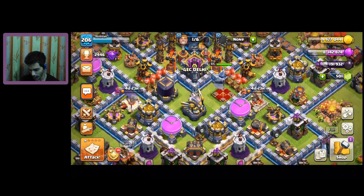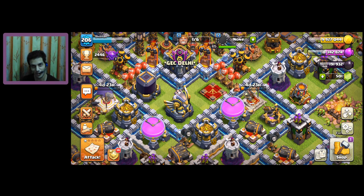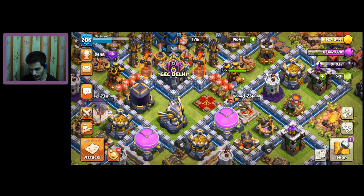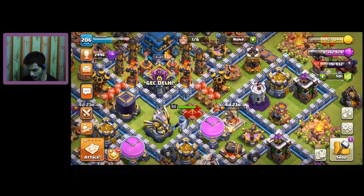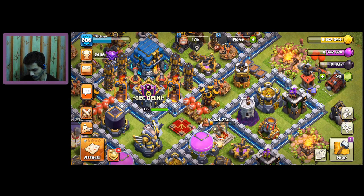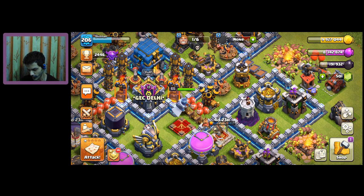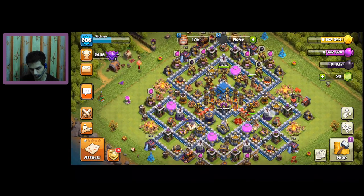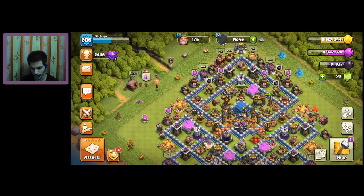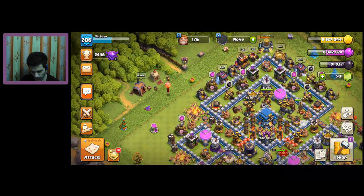For example, I have purchased a gold pass and my king is upgrading — just four days and 23 hours left. With the gold pass, upgrading your hero takes only five days and 14 hours. I just updated my king and my dark elixir is around one lakh ninety one thousand, with a storage capacity of two lakh forty, so my storage gets filled every time.